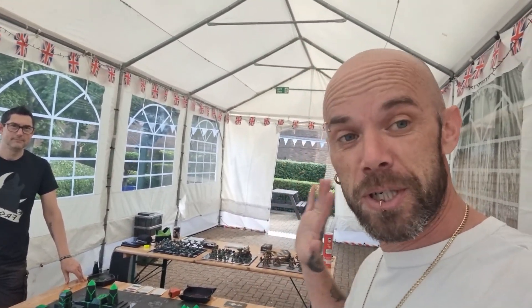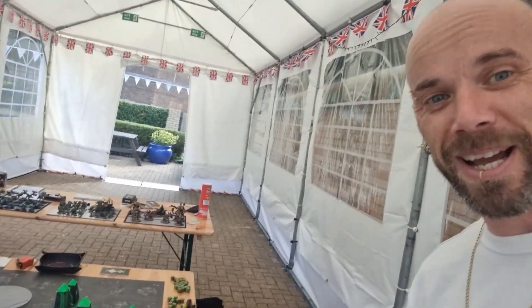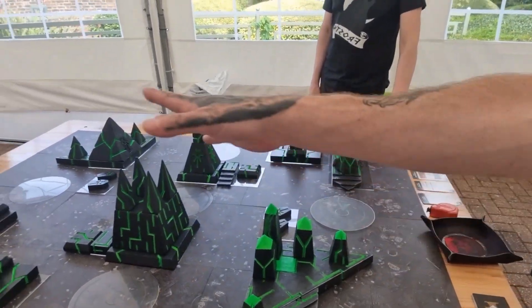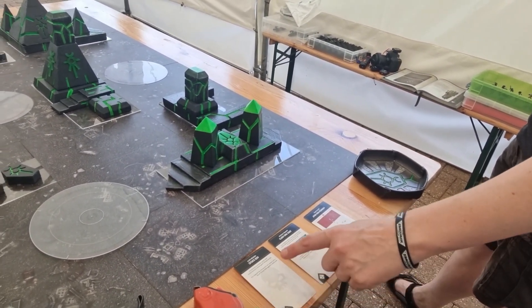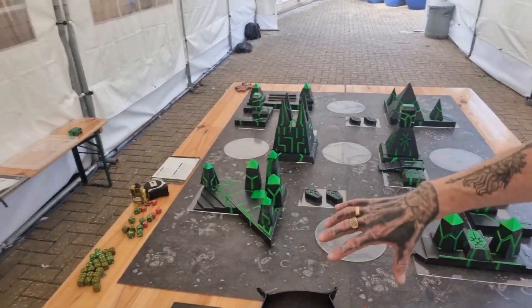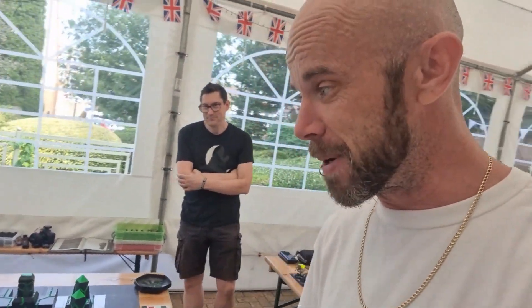We've got our second lists out now - we've literally just packed that one away and we're about to do this one. Nick's asked me to inform you that I have set up the table on this - I don't think he approves, but here we are. We are playing long board edges, so we're up this end to this end. The mission is Taken Hold, which is just normal with no special stuff, and a box tactic. A command reroll strategy is going to be 2CP in this game, so rerolls are expensive.